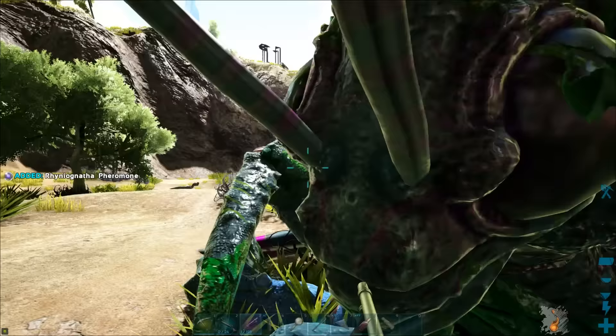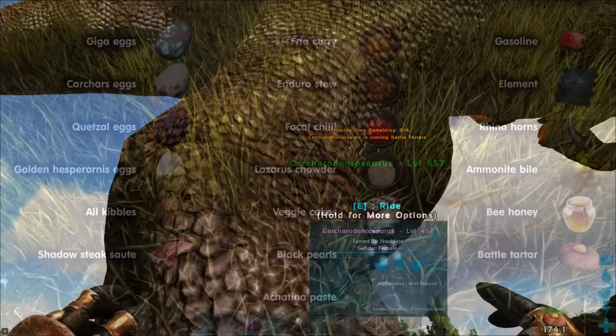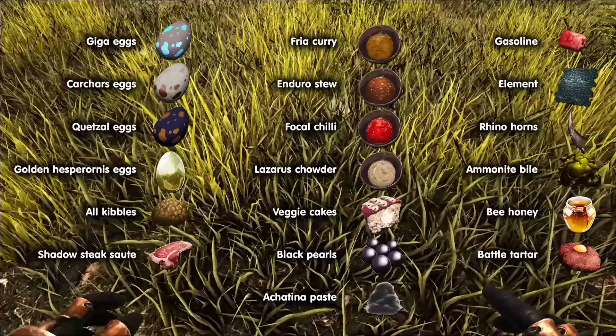Next you will need a selection of rare items and foods to feed your impregnated dinos when they get cravings. The baby's level will go up every time you feed its craving, so if you don't, the baby rhino gannatha will stay a low level. It's very important to feed your dino's cravings to get all the extra levels.